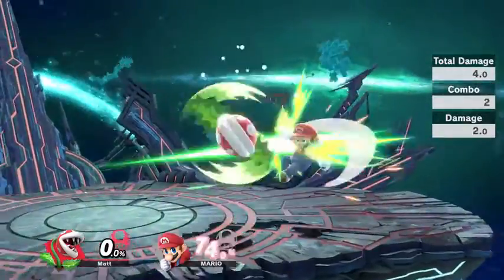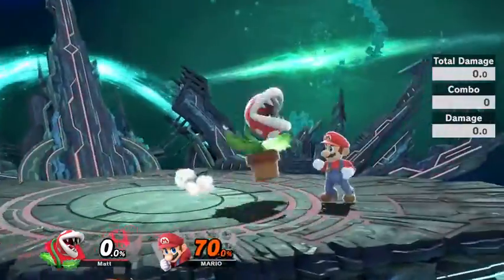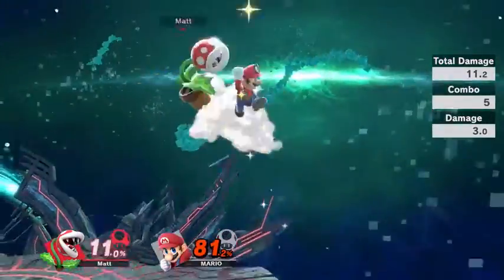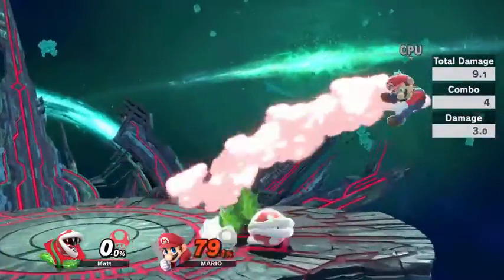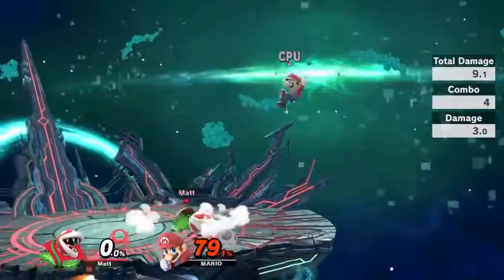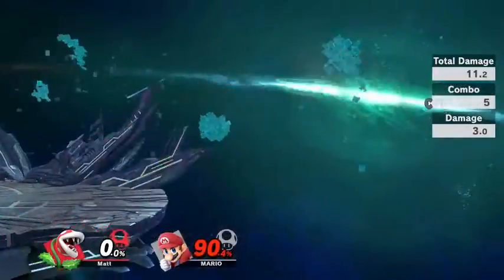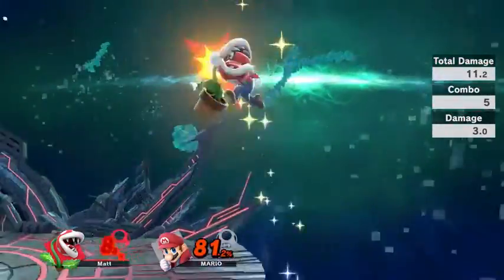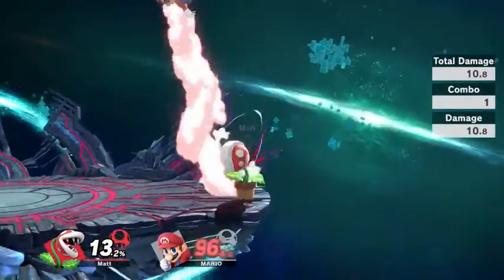Now we'll go into Piranha Plant's aerials. Piranha Plant's neutral air is similar in function to Pikachu and Mewtwo's neutral air — it's a multi-hitting circular neutral air that surrounds the Piranha Plant completely. You won't really get any combos out of it. It's just a pretty good air-to-air attack or air-to-ground.